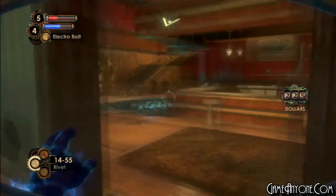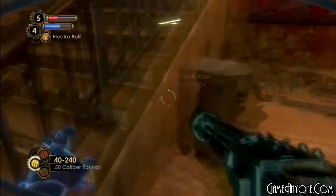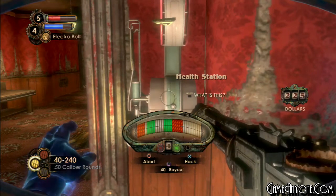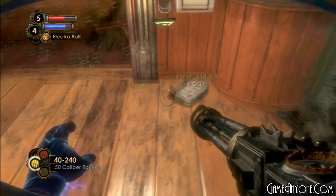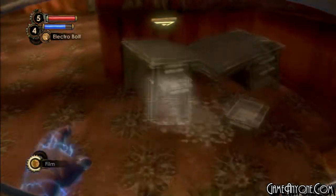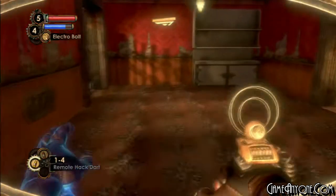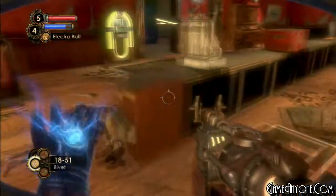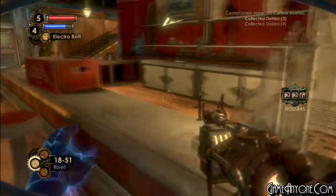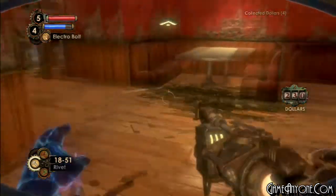Right now we are inside the Mermaid Lounge, which is pretty much a bar that has gambling inside it. This is the only spot in Rapture for Bioshock 2 that has slot machines. In the past I used to think there was another trophy for doing a gambling section, but there isn't in this game — so don't waste your money on it. You can if you want, but it's up to random luck and you'll lose more money than it's really worth.